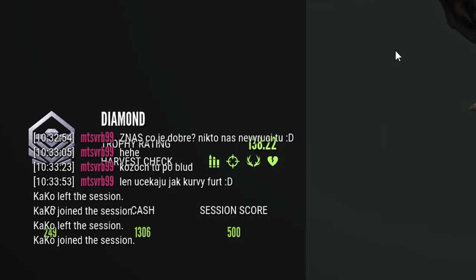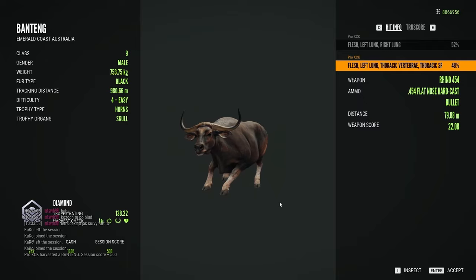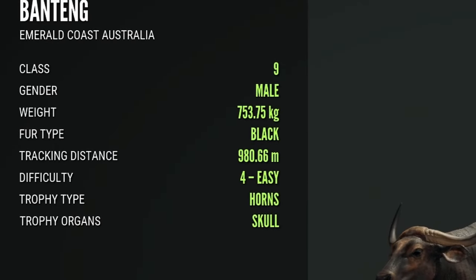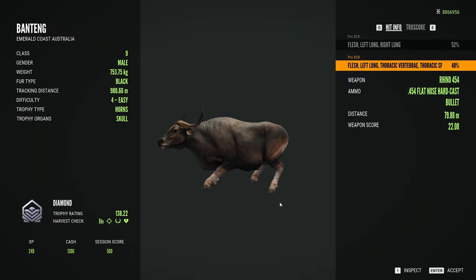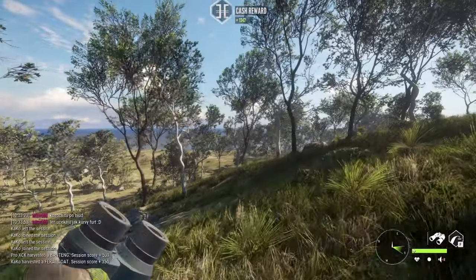He's surprisingly a diamond — 138.22! He made it. It's actually surprising with his weight of 753 kilograms, which is kind of low for a diamond. And of course now I regret not using the recurve on this guy — we're going to have to find another diamond.